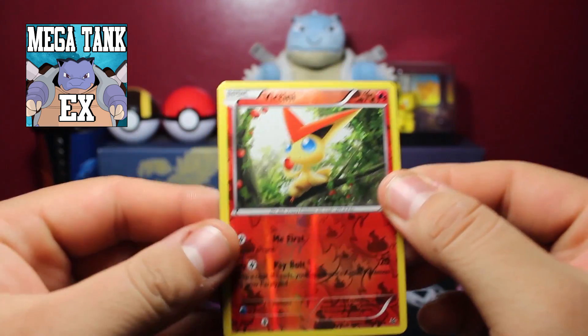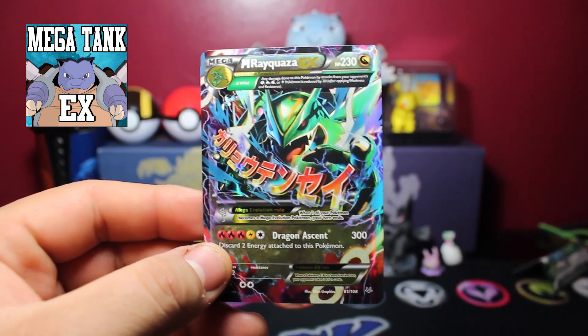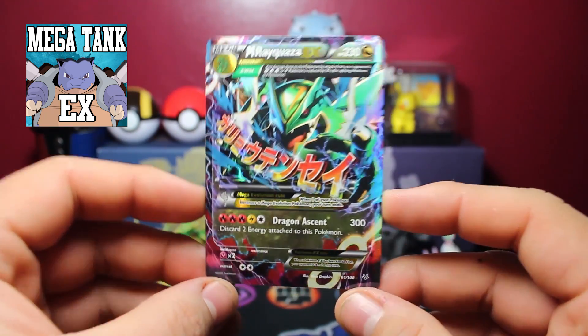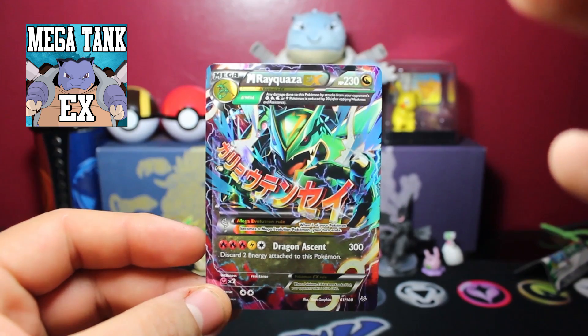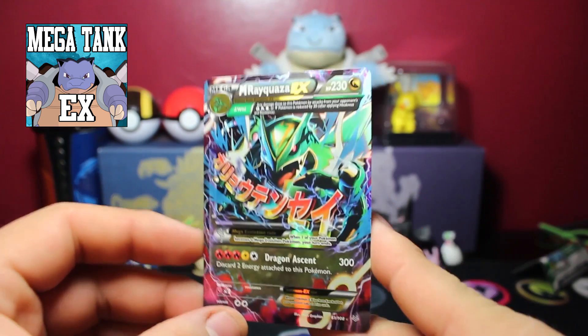Our Reverse is a Latini which is a rare. And our Ultra Pack is a Mega Rayquaza EX. Very nice pull. I haven't seen too many Ultra Rares being pulled on Pokemon Pack Daily.